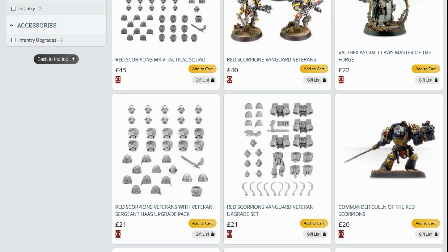Commander Cullen — to be fair, I've always liked this model. But Commander Cullen in his Terminator armour, well, now he's a Dreadnought. So it's not really applicable to him anymore.